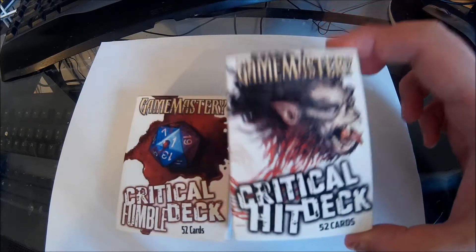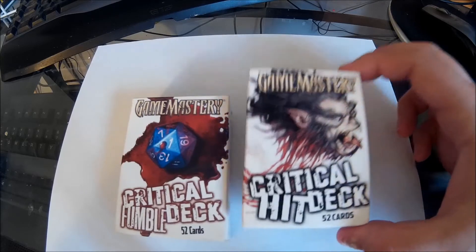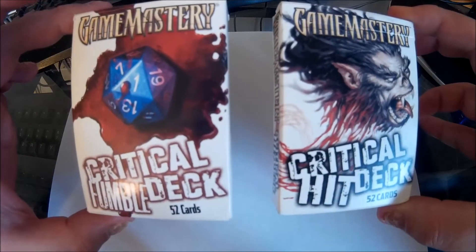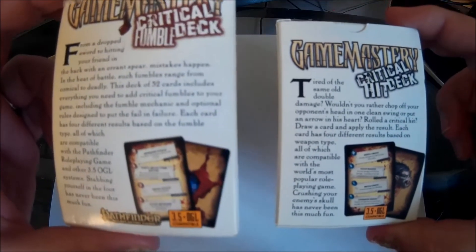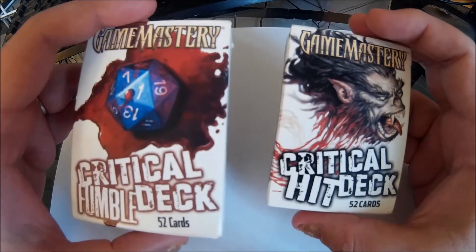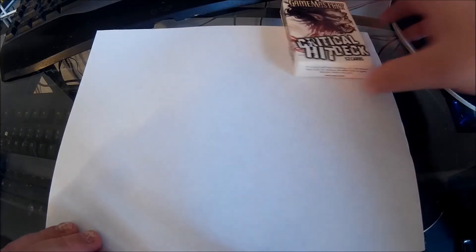Here's both decks. There's the Critical Hit artwork and the Critical Fumble. Both are 52 cards in a set. These normally retail for about anywhere between $10 to $15, depending on if you can find them on sale. These are compatible with 3.5 or Pathfinder, and 3rd edition as well if you need to. For the most part, you could probably use them for 5th edition as well. So we're going to put the fumble deck aside for right now and do the Critical Hit first, and I'll show you guys a couple of cards.